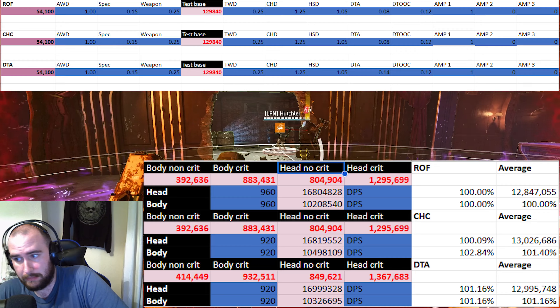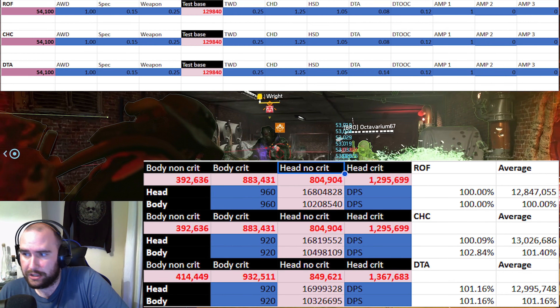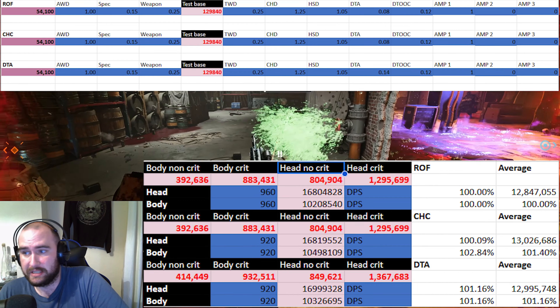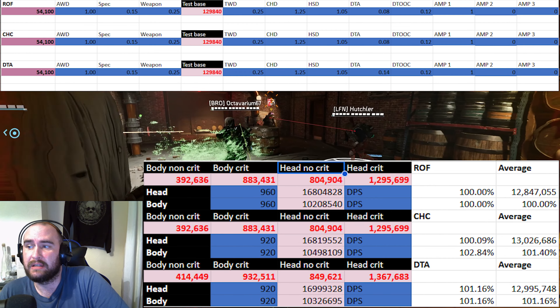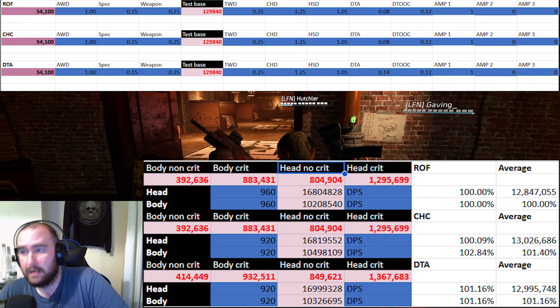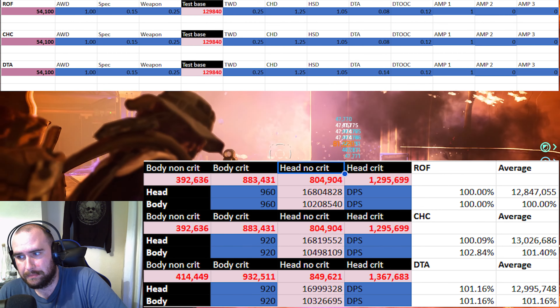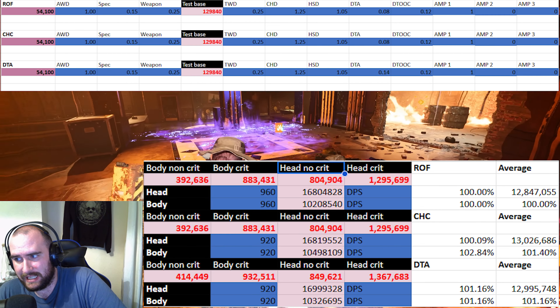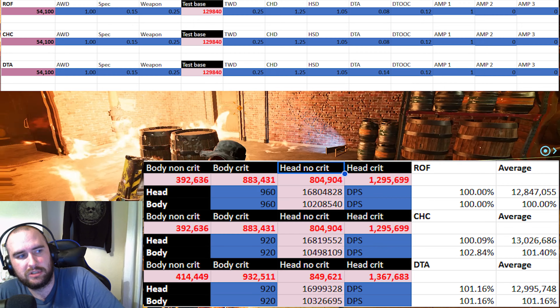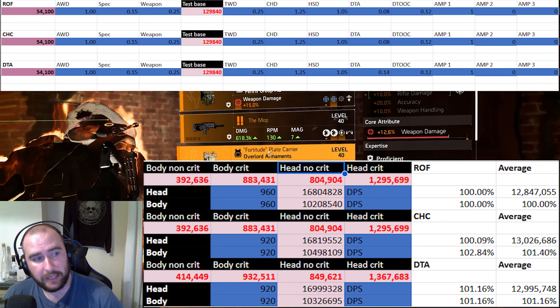That being said, this also does show that critical hit chance outperforms both theoretically. So here is the correct math: rate of fire is the baseline. On headshot, critical hit chance will do 0.9% more, and on body shot 2.84% more. With damage to armor, both are 1.16% more.